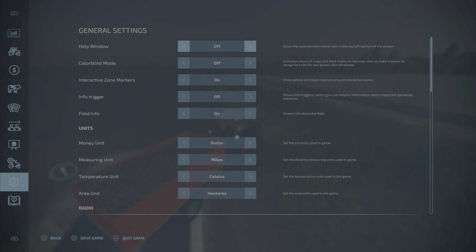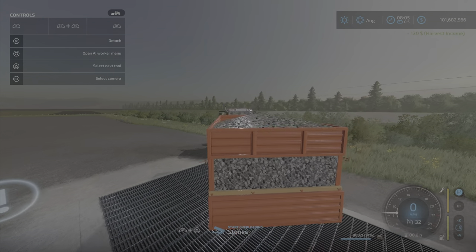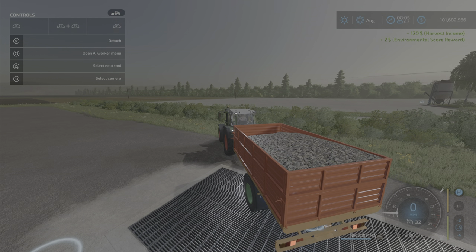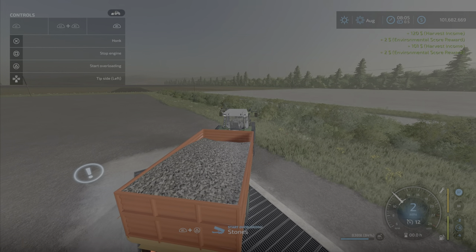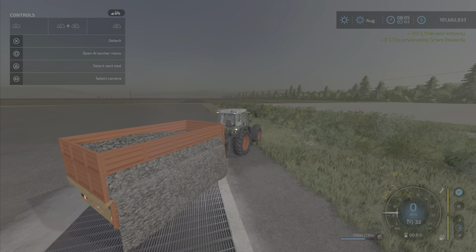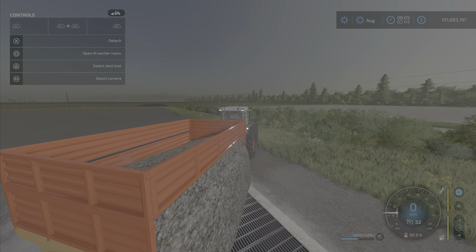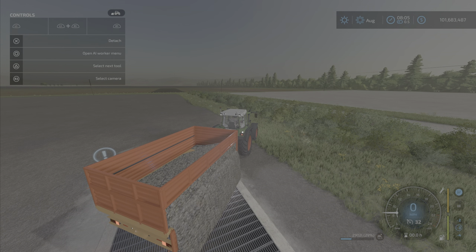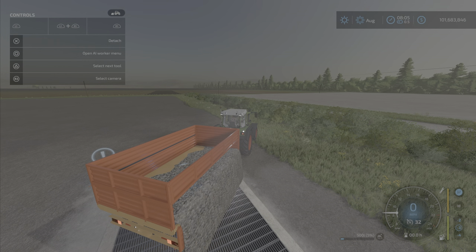Let's turn on our help window. We got the end dump like so, and we also have the left side and right side dump. No tipping — it just opens up and pours out. So if you have some really low-hanging roofs or something you need to get into and want to use a non-tip trailer, this looks like it could be the ticket for you.